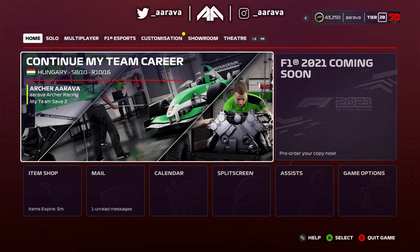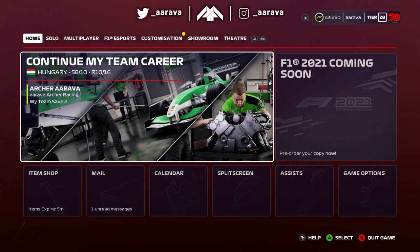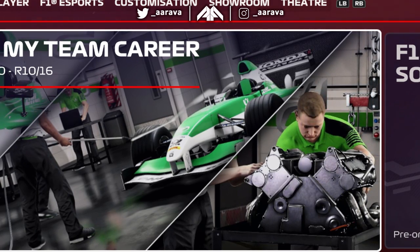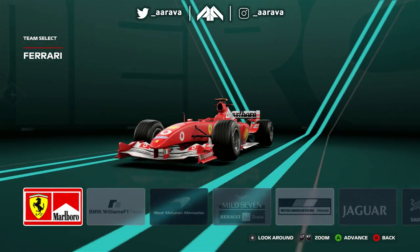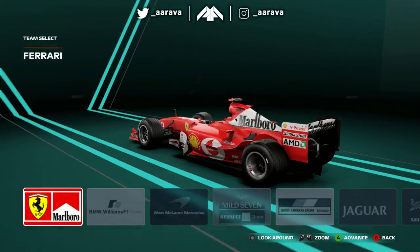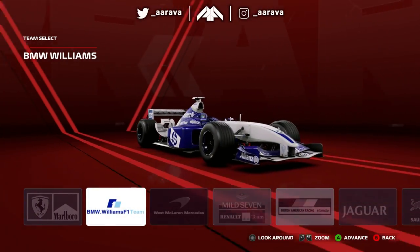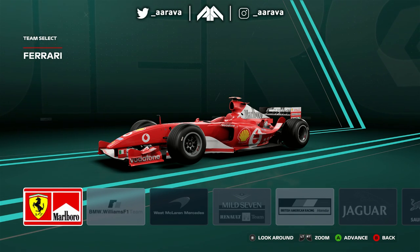When I said this mod went to lengths to really make this 2003, I mean just look at this. This is my actual My Team save. Look at the car in the photo — it's an actual 2003-esque car that they've got in the menu photo as well. I think this actually even works with My Team. We've got Ferrari, of course — the Marlborough livery back in the day. BMW Williams looking snazzy. Let's go through each team with the drivers, just to give you an idea of the level of this mod.